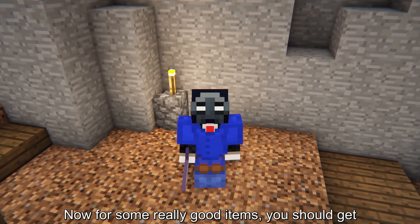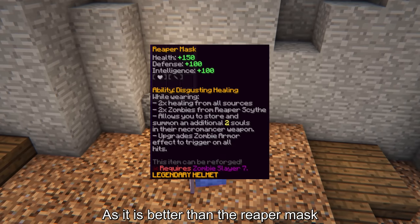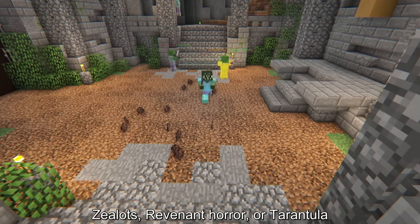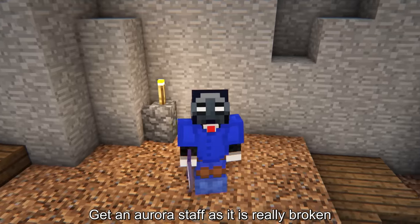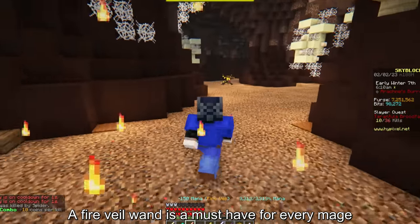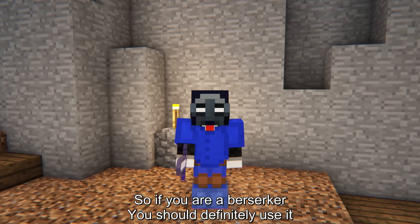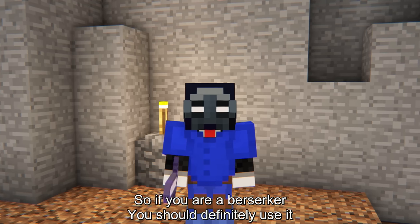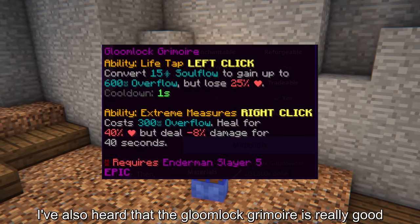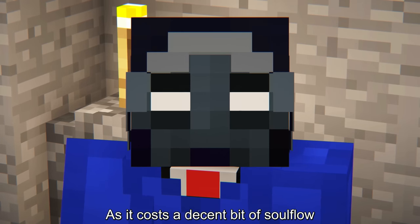For some really good items you should get: if you play tank in dungeons, get a mender crown as it is better than the reaper mask. If you are an early game player struggling with zealots, revenant horror, or tarantula, get an aurora staff. A fire veil wand is a must-have for every mage. A voodoo doll is like a cheap eye spray that also deals a lot of damage — if you are a berserker you should definitely use it, and it's especially popular among non-mage mini boss grinders. I've also heard the gloomlock grimoire is really good, but it costs a decent bit of soul flow.